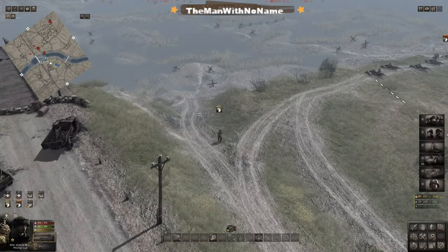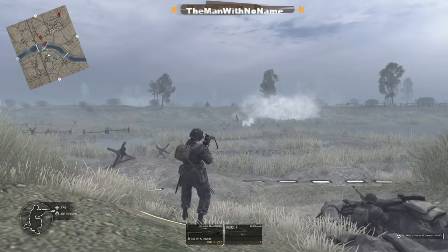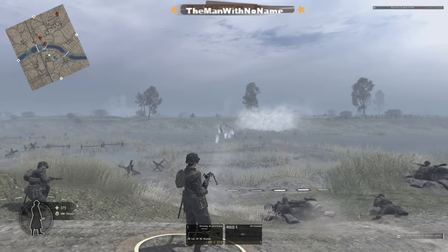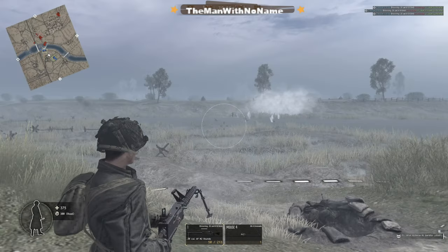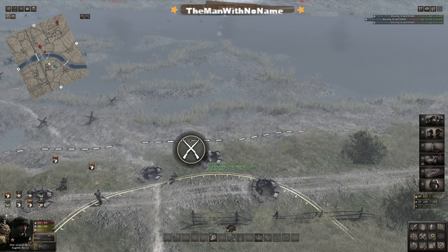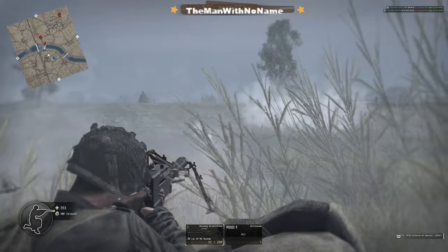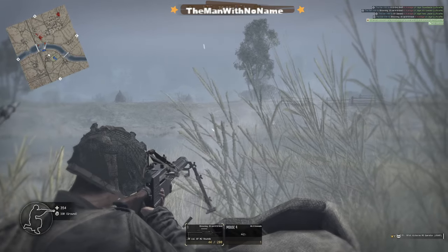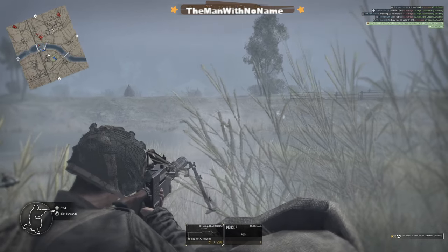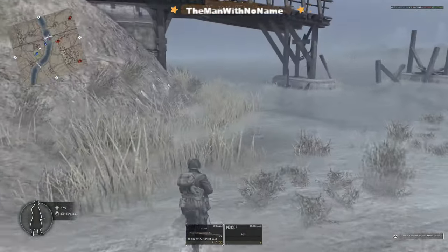One thing I want to show: with this MG, hip-firing is not very accurate. But if I reload and position him in a place of cover and concealment so he can use his bipod, he's a whole lot more accurate with shot placement. You can also see terrain types like shallow marsh — water and ground affect movement. Hill elevation slows down your unit, so that's another gameplay factor to consider.